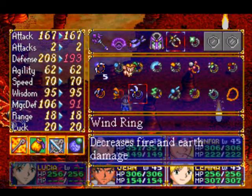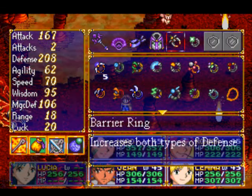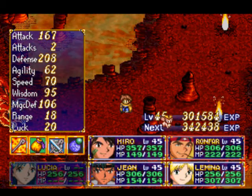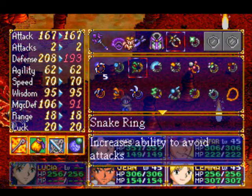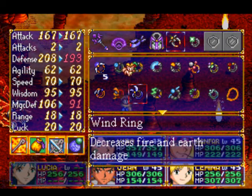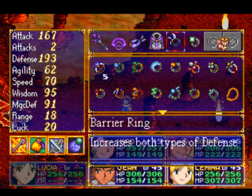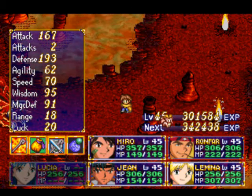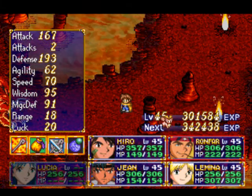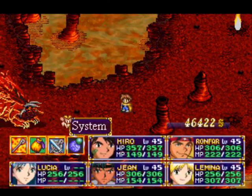Where's the Wind Ring? The Wind Ring is the other one that decreases fire and earth damage, so I could give that to Ronfar for this battle, or I could give it to Hero - I'm probably gonna give it to Ronfar, just because I want him to survive. So if he's taking a lot of fire damage I want to mitigate most of that. I'll give him that for this battle and then we'll put his Barrier Ring back on after. Other than that, I don't think there's too much prep work, so that should be good enough. I'm gonna make a quick save just in case.